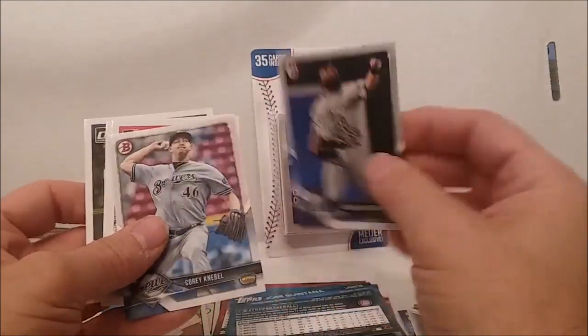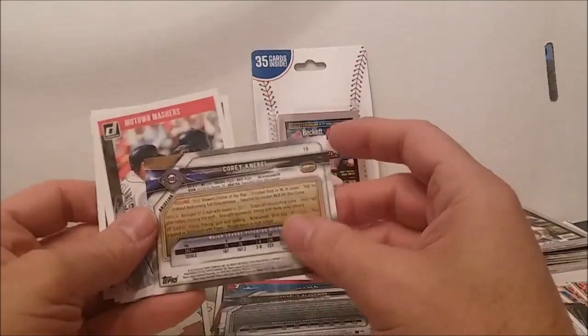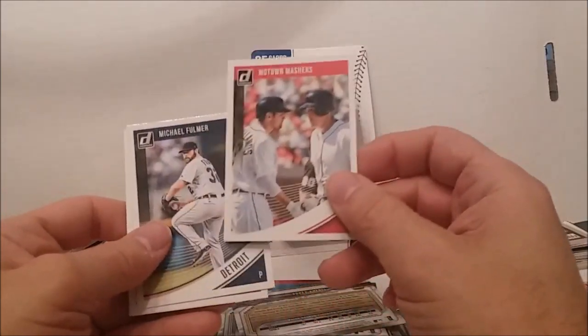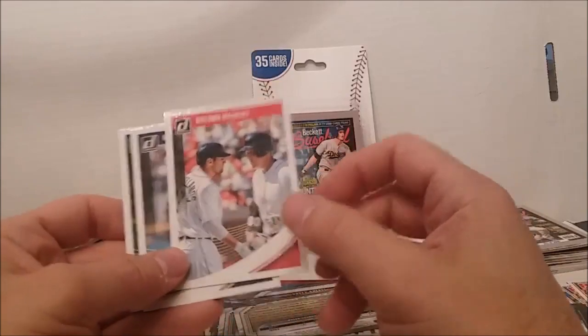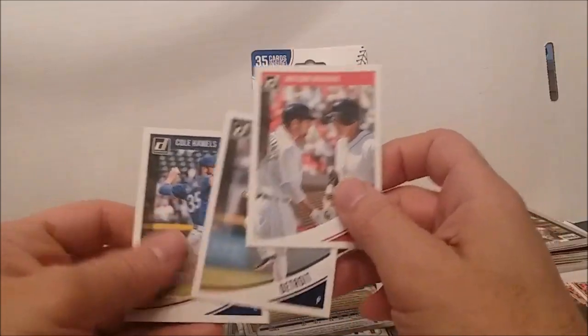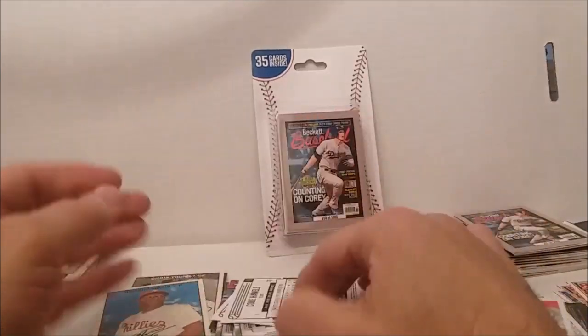And then we got some Bowmans — Charlie Blackman, Cory Knebel or something. All right, we had the Motown Mashers. I guess if they only have the team on it there they don't bother putting a name — that's the same thing we saw on the other one. I forgot to look and see if there's anything special about that. We'll check that out. Michael Fulmer, Cole Hamels.